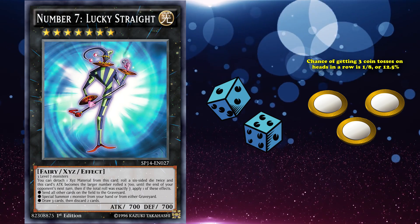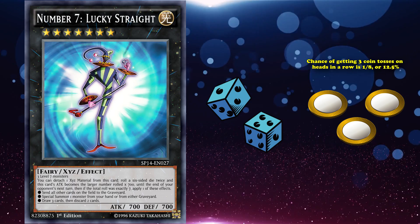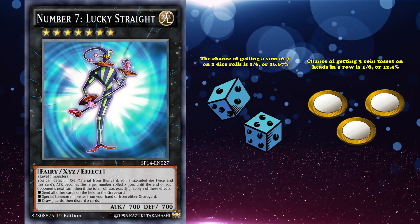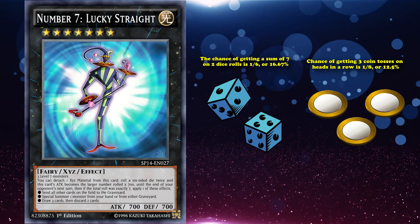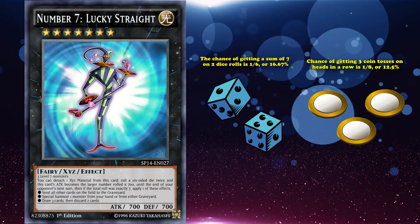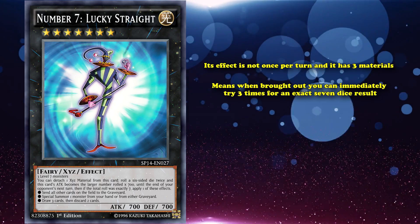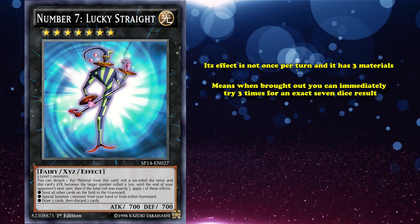The chance of getting three coin tosses heads in a row is 1 in 8, or 12.5%. The chance of getting a sum of seven on two dice rolls is 1 in 6, or 16.67%. So if it's only slightly higher, why did a super gamble-focused card like Lucky Straight see so much competitive play? Well, its effect is not once per turn and it has three materials, which means when brought out, you could immediately try three times for an exact seven dice result.